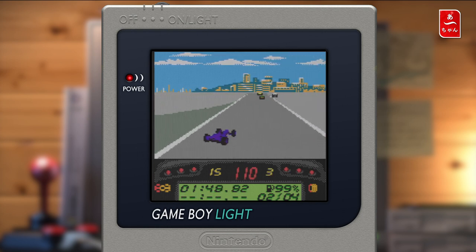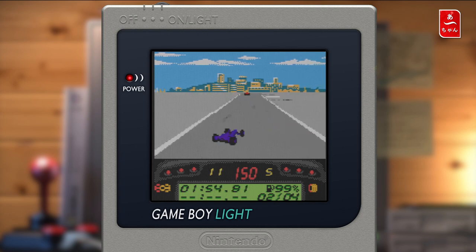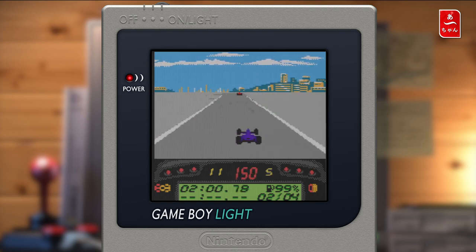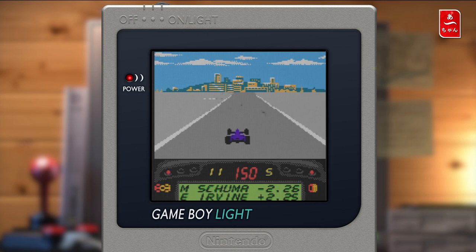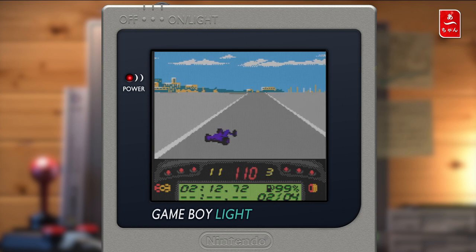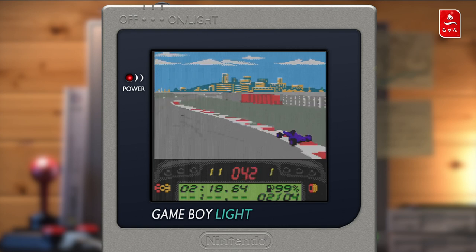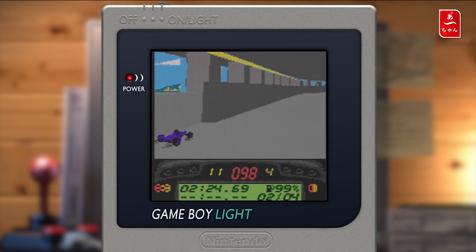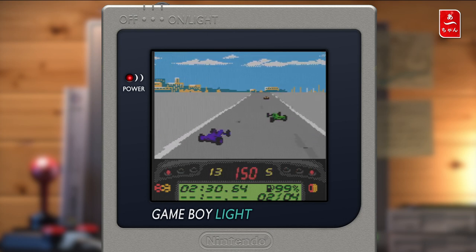On est 14ème, on va essayer de remonter. L'usure des pneus à droite — vous voyez le petit rond avec le rouge et l'orange. Je vais essayer d'aller un peu plus vite mais c'est quand même pas facile. Je vais freiner un peu avant. J'ai ma jauge d'essence à 99% parce que je n'ai pas activé la consommation d'essence. Et on a le tour 2 sur 4 à parcourir. J'aurais dû freiner beaucoup plus fort. Attention parce que je glisse — si j'accélère trop fort je vais partir en tête à queue.